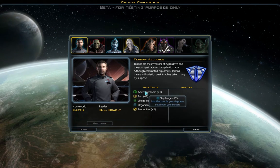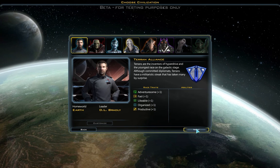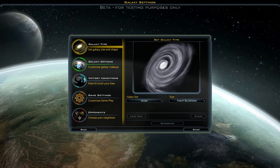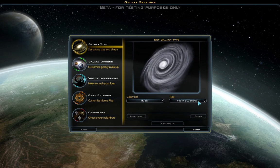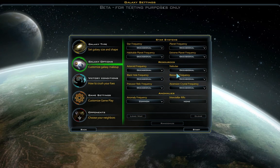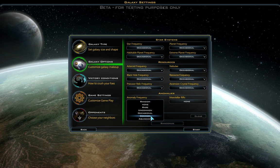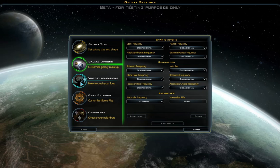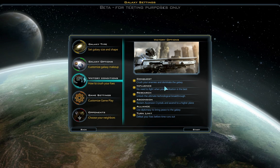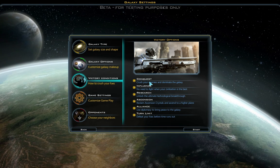For this playthrough I will be playing as Terran Alliance, who are adventuresome, fast, likeable, organized, and productive. For the galaxy type I will choose huge, because I will add all the races in tight clusters. For the galaxy options I will be putting everything on its default occasional, except anomaly frequency which I will set as common, because I want to see all the types of anomalies they've added. So far in beta 4, all the victory options are now available.